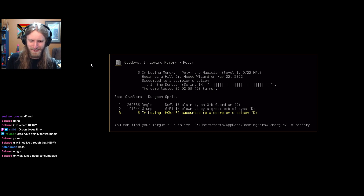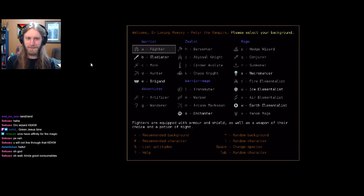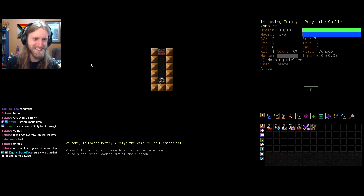I don't have many crawlers in this version for sprint - look at that. Once more from the top, we'll try random random again and see what we get. In loving memory - Peter the Vampire. You can't get a bad combo twice; there's no such thing as a bad combo when it comes to vampires. We are an ice elementalist - that's actually a pretty solid combo normally for a vampire.